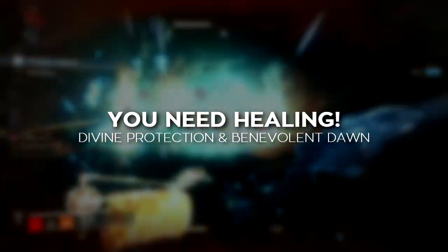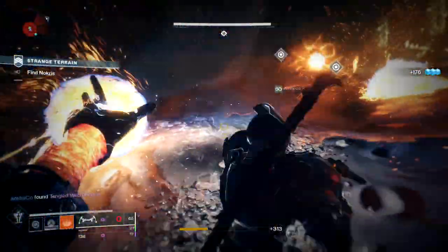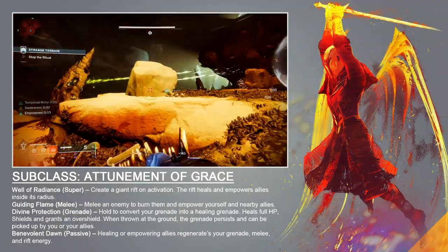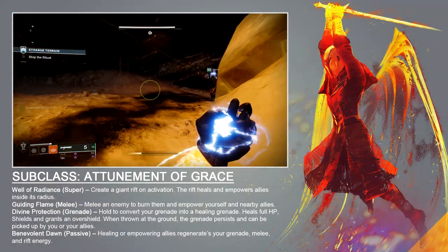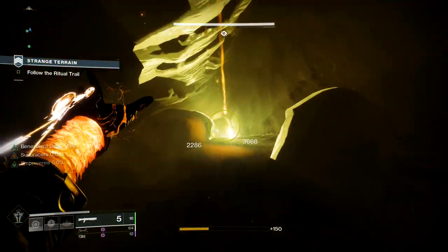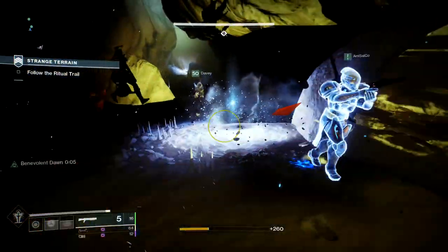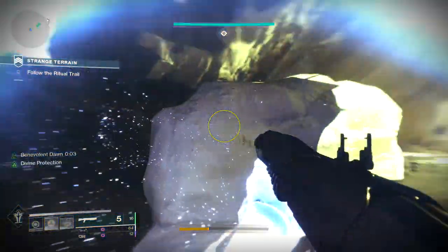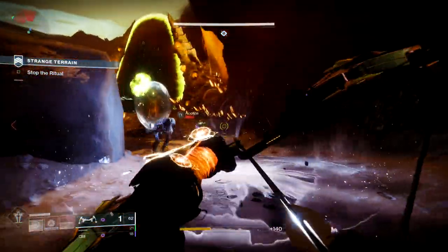The most interesting and integral ability in the Attunement of Grace branch is Divine Protection. This ability allows you to convert a normal damaging grenade into a healing grenade. When charged up and thrown directly at a player, their shields and health are fully restored and they get a small overshield. When thrown at the ground, it places an orb on the field at the point of impact that players can run through and pick up to receive the same effects. That orb is also placed on the ground when you directly hit a player with the Divine Protection Grenade.